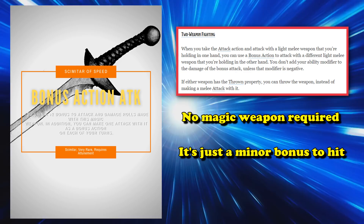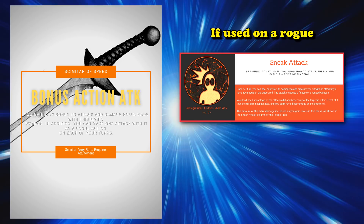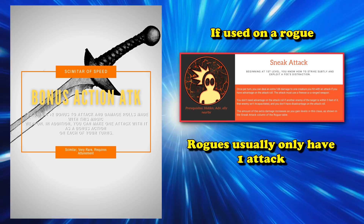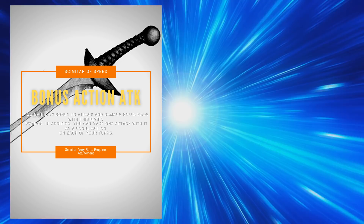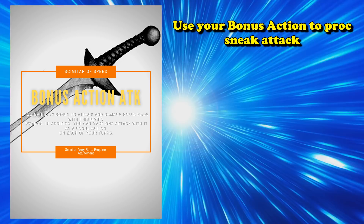Here's where the Scimitar of Speed shines though. If you're using this on a rogue, you can use your bonus action to attack with this weapon and proc sneak attack like normal. For a rogue they normally attack only one time per turn anyway, and their sneak attack extra damage can only be applied once per turn. Sneak attack is so much damage that rogues are balanced around getting one sneak attack per turn. But with this weapon, you can use your bonus action to proc sneak attack, then use your action to perform the ready action.